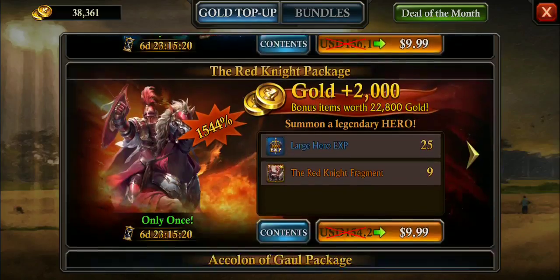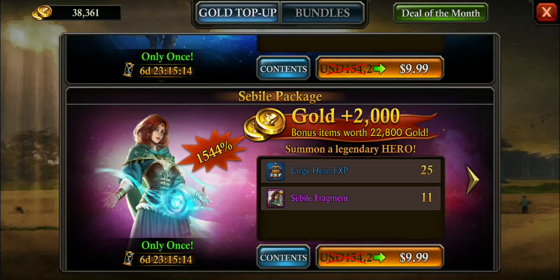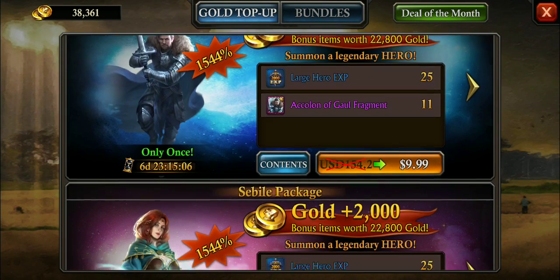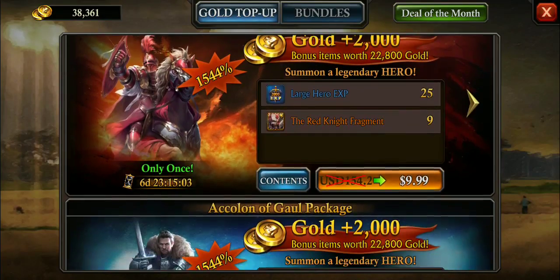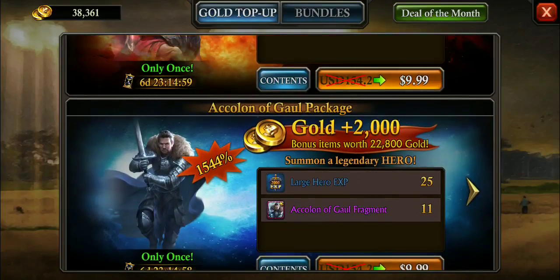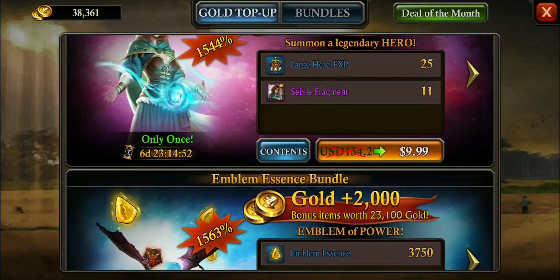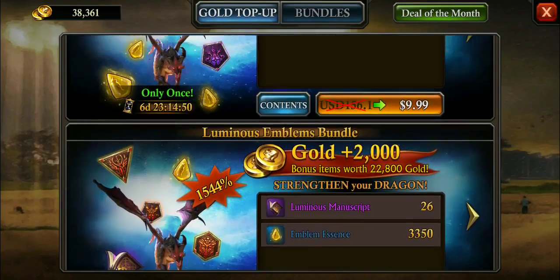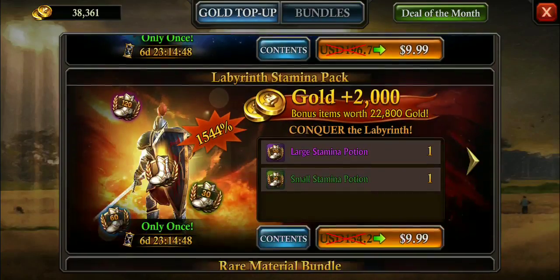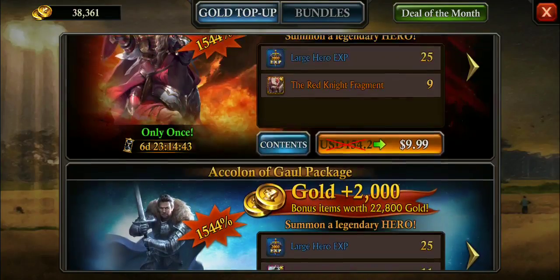The cost-benefit ratio of all the packs is pretty much the same — except for the Red Knight, Akalon, and Sebil heroes, which are more than double. I think it was five frags per $10 pack before and now it's more. So if you're trying to upgrade your Akalon, Sebil, and Red Knight, you can get a lot more frags than before. Dragon essence and emblem essence are all the same; nothing has really changed in terms of cost-benefit ratio for those.